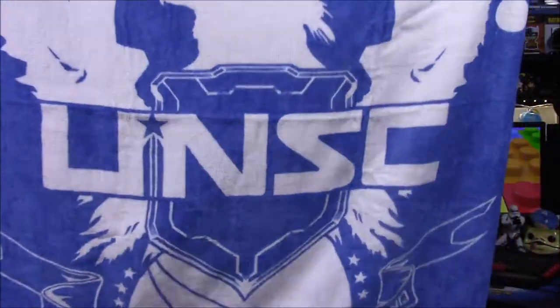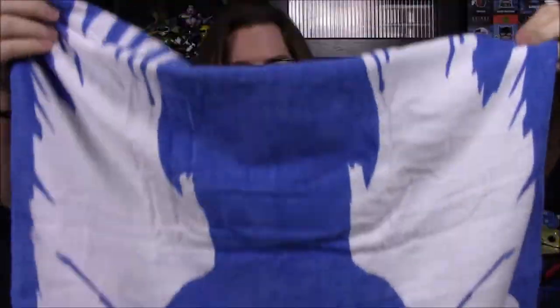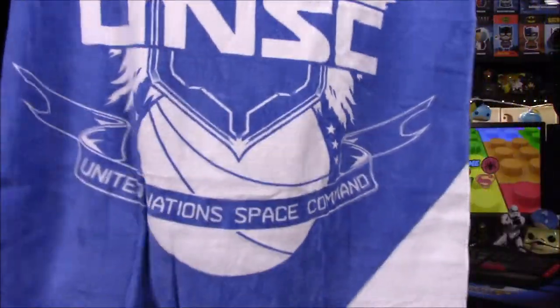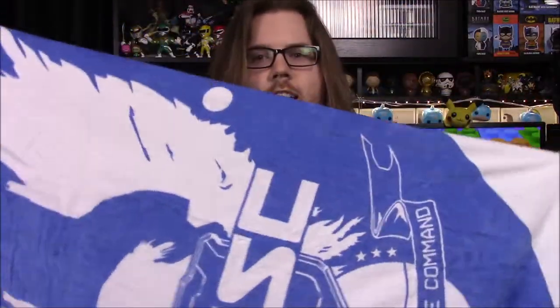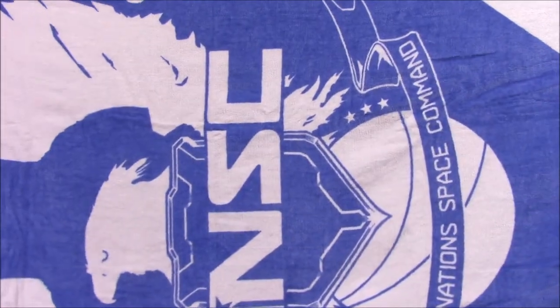Next up we have what looks to be a towel — it's a blue towel with the UNSC logo that says 'United Nations Space Command.' It's all blue, which is weird since everything is usually green and gray. It's a nice beach towel, but we've been getting a lot of towels from subscription boxes lately, so I guess that's kind of cool.